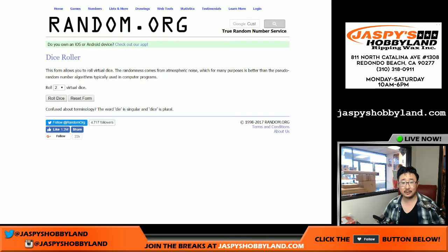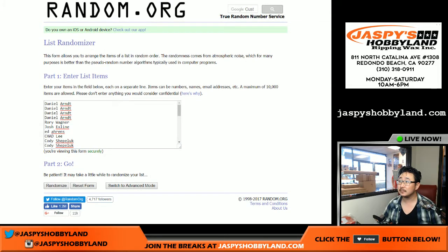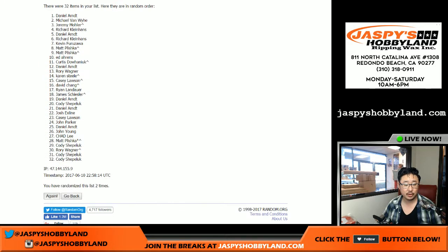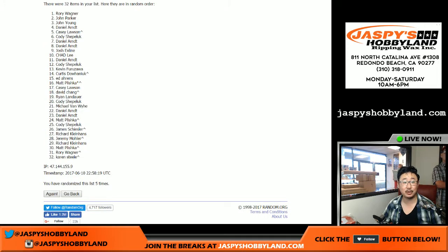Let's roll the dice. Good luck, everybody. One out of four, five times for this list. One, two, three, four, and fifth and final time. Congrats to Rory, John Parker, John Young, Daniel Arndt, Casey, C-Shep, Daniel Arndt, Daniel Arndt, the X-Line. Chad, you get the Joe Montana autographed jersey.